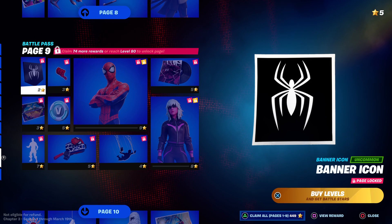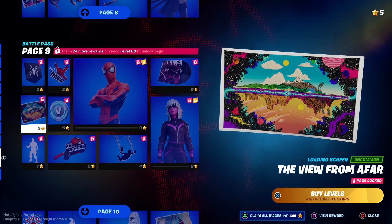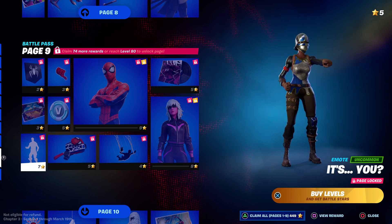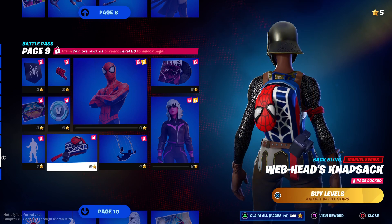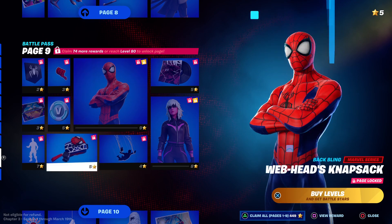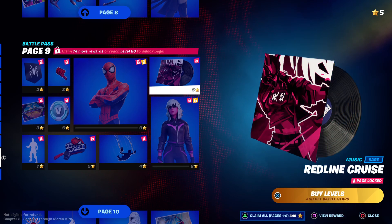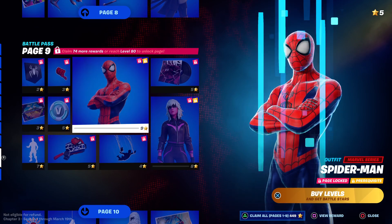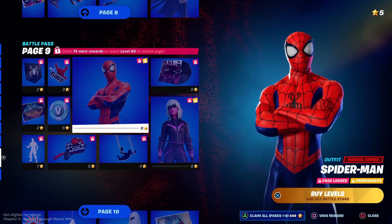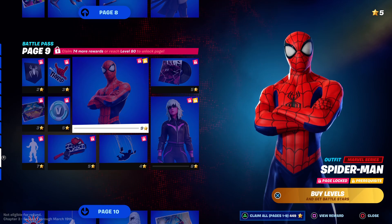Page nine — the one I've been waiting for. Here we go — Spider-Man! Let's take a look at all the stuff he's got first. The emote — 'It's You' — they definitely had to bring that out, I should have known. The Web Heads thing, his contrail — Loose Threads — and another style for the Red Line. Spider-Man is page nine, so he's at level 90. That's awesome, definitely gonna have to get him.